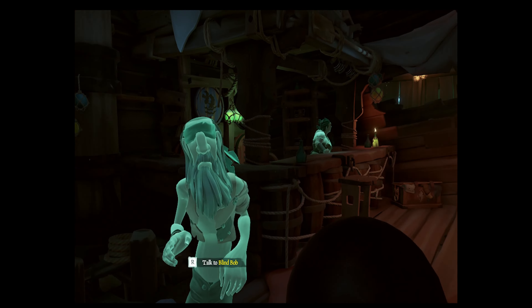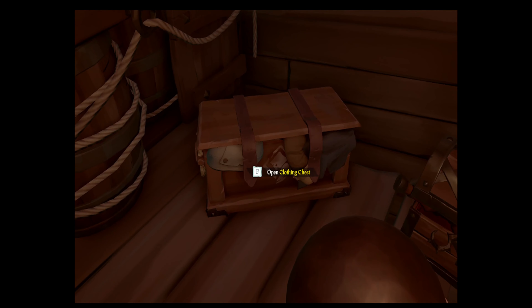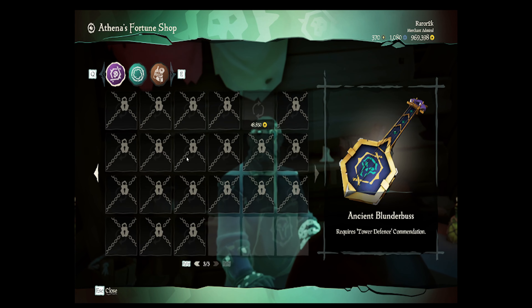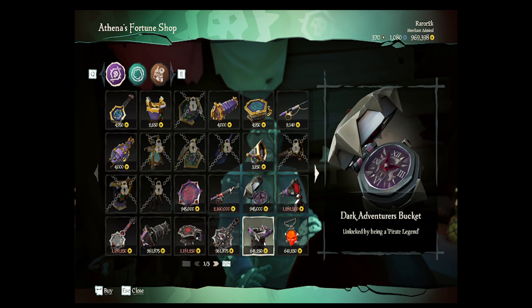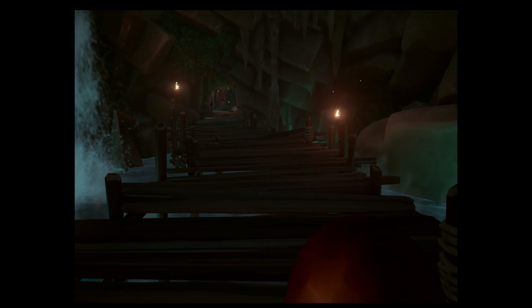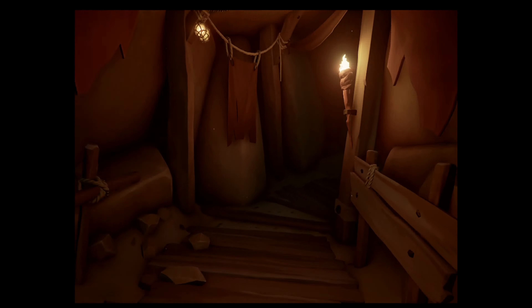There's a vanity chest, clothing chest, equipment chest, quests, and you can sell things here too — just all kinds of fun stuff. Dark Adventures, legendary gear — really fun content. Back upstairs is where we'll cover the last step to Athena's, because this is a new concept for newer players.